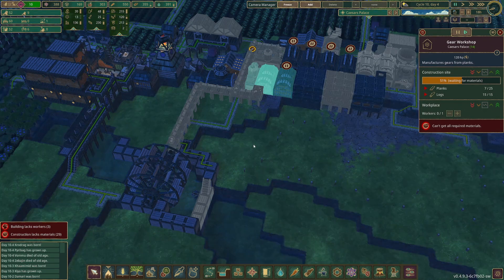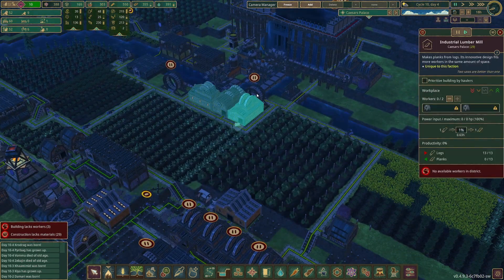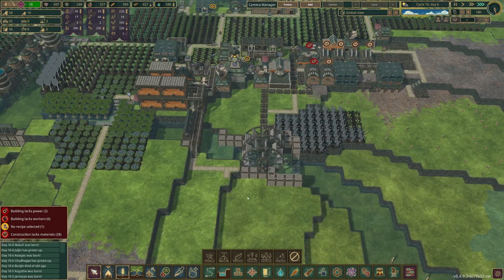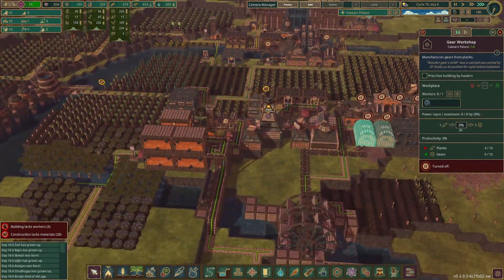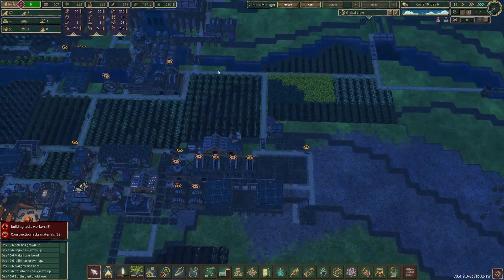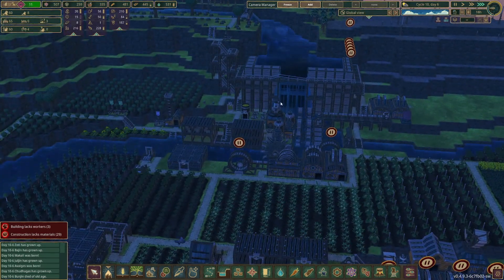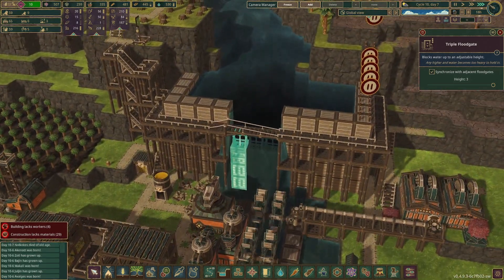Once that's built, we'll pause it as well — we can't get any power there and we don't have any planks. I think we should be okay for now. Let's pause these. I'm going to increase the priority of these barracks. Look at that — it's not flooding anymore. And these triple floodgates look so ridiculous — they don't even do anything.